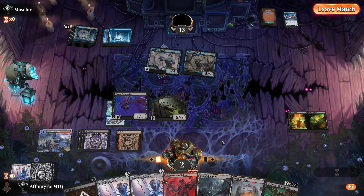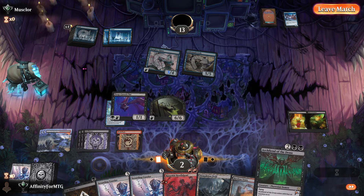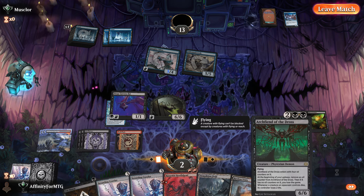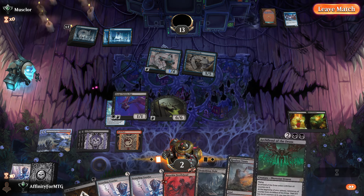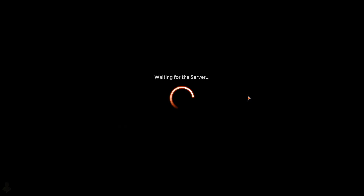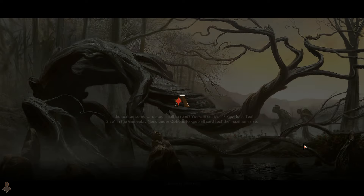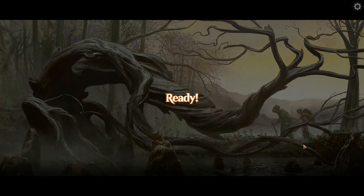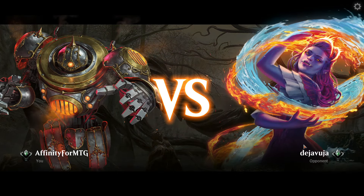I'm fighting for my life thinking I'm going to lose any minute and then the opponent just gives up. I don't know - weird. We can't seem to lose with this deck. Going second with four pain lands - I don't want to play four pain lands anymore. I only draw them. I draw like two pain lands every game. Is there a black-red dual land? A Duskmourn one? I don't think I've opened any.